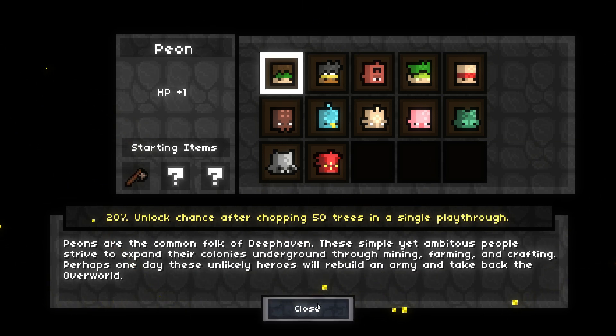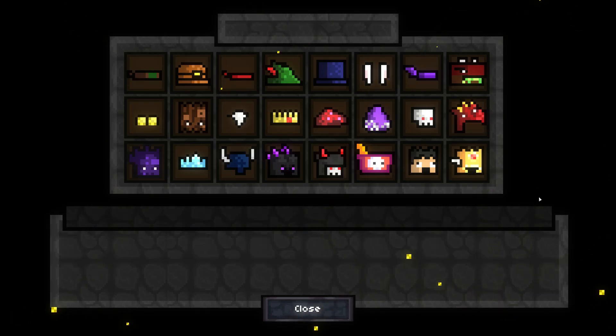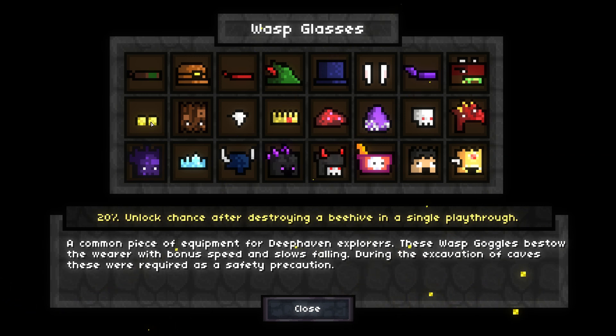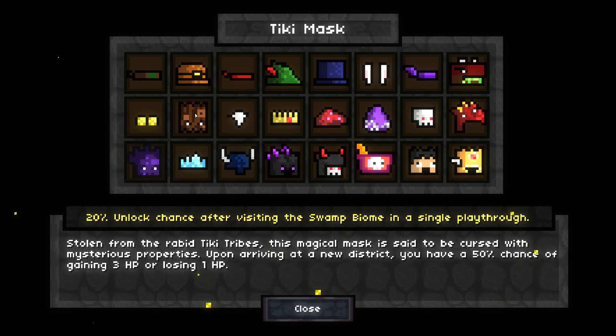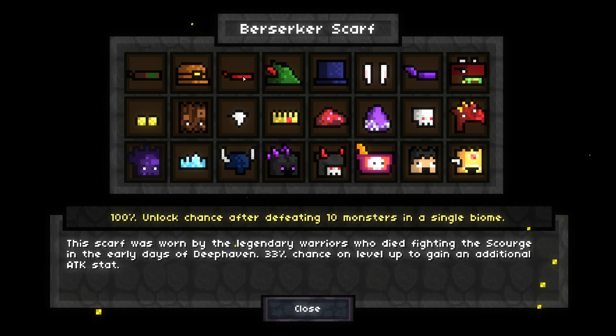For the playthrough, we're going to choose our peon and give him frizzy hair. Hat choices are plentiful — bunny ears, bat wing, lost glasses for mobility, overworld down for less damage, tiki mask for healing, or magic options like wizard beard, frost crown, magician hat. But I recommend berserker scarf as a solid choice, because a lot of your power is going to come from leveling up since you're not crafting anything. It's also a low-level unlock that many people have.